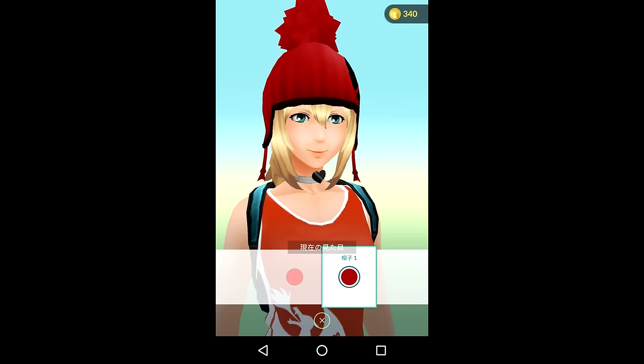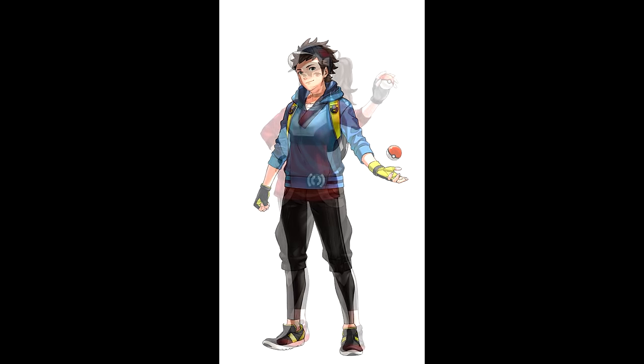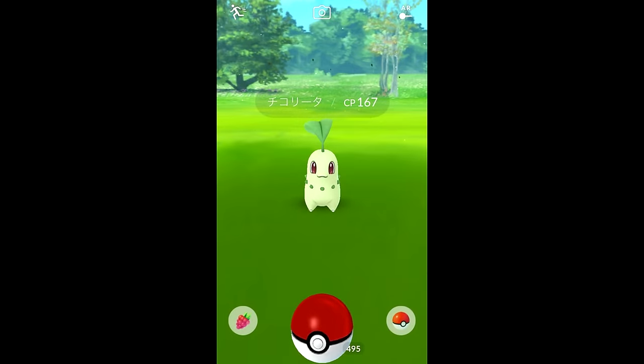And then just concept art of Pokemon Go with the new trainers right there. I'm assuming these are going to be shown the moment you're selecting a character when making a new Pokemon Go account. This is the boy and this, of course, is the girl. These leaks look really sweet — let me know in the comment section down below what you think, and I'll be sure to provide you guys with more as they come along.